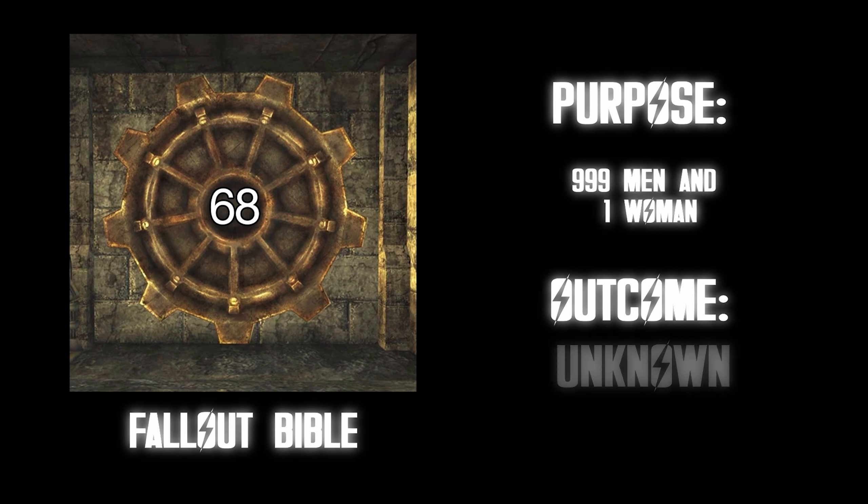Vault 77. Purpose: one man and a crate full of puppets. Outcome: the guy went insane with split personality disorder. This is from the Fallout comic 'One Man and a Crate of Puppets.' And I also hate puppets. F tier for sure.